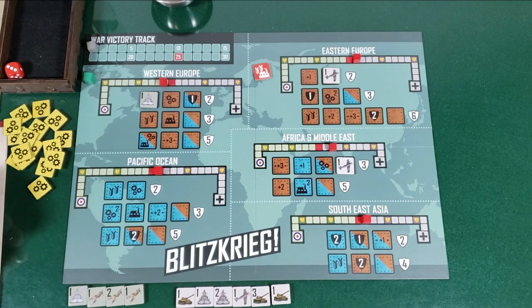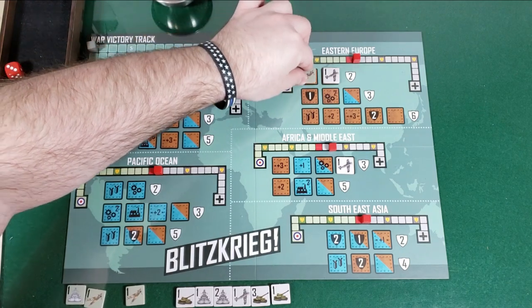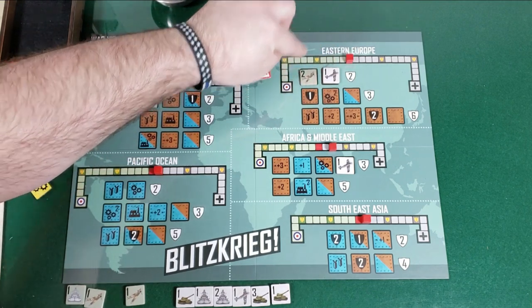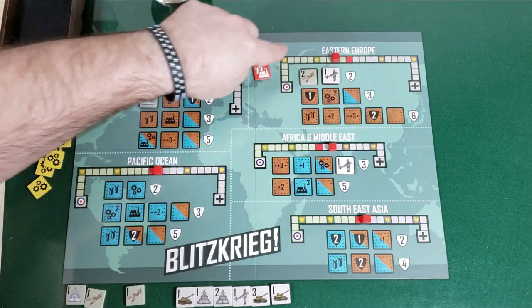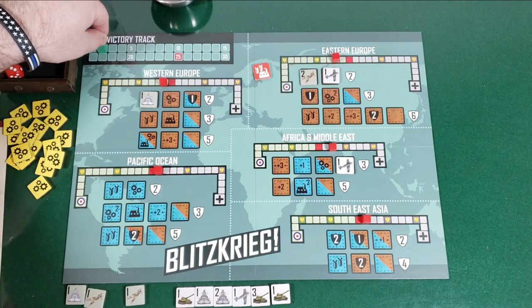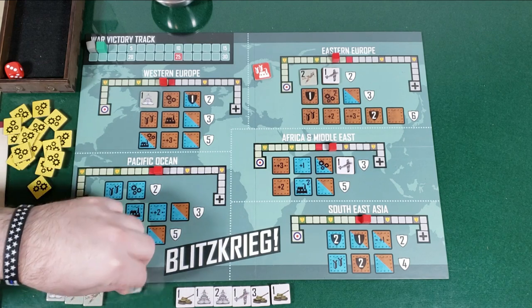My turn. I could start working against them. So what I'm going to do is actually use my two aircraft. I'm going to place them in the plus one tactical advantage space. Tactical is a move, so it's plus one — I go to a tie, then plus two, moves over in my favor. And now I've closed out the campaign, so I get two victory points. I'm on the board now with two.